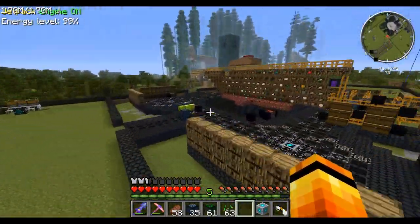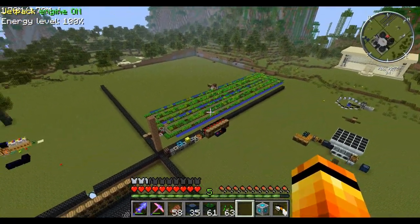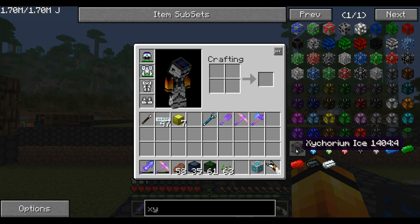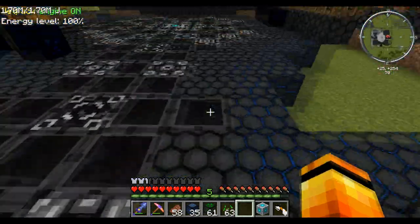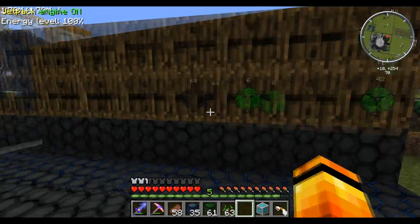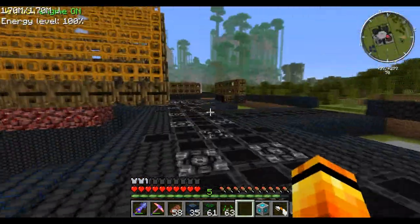New stuff today - we're going to be looking at some more of the Zycraft stuff. We've got the ice to look at and the water - they're quite cool. I've shown you all these Zycraft blocks already and I've rearranged all my stuff. I'm starting to organise it, starting to process stuff, starting to be nice with it. So hopefully it looks a lot better.